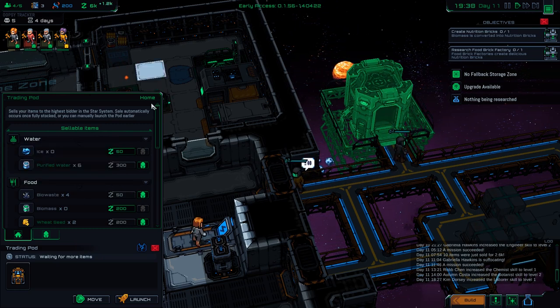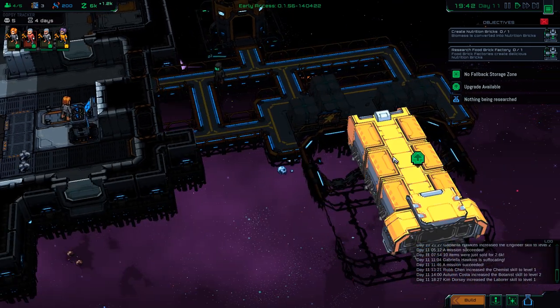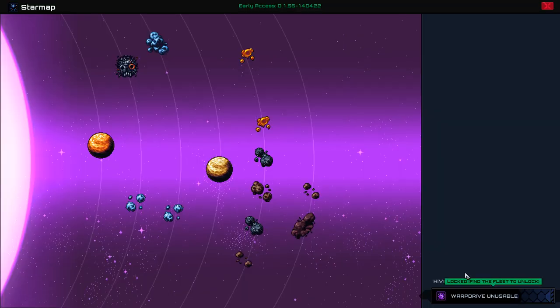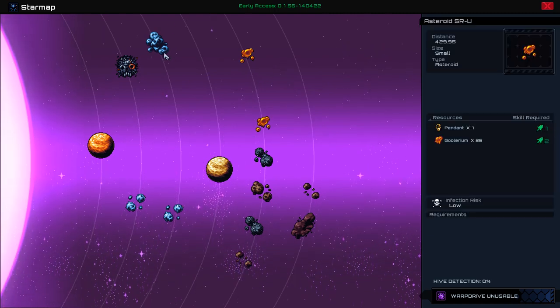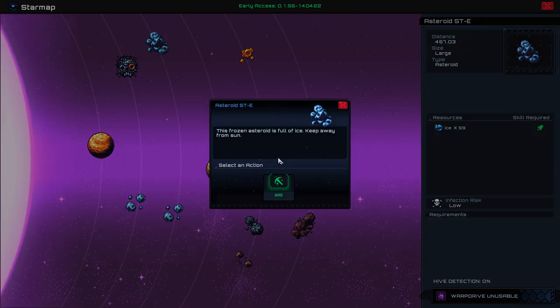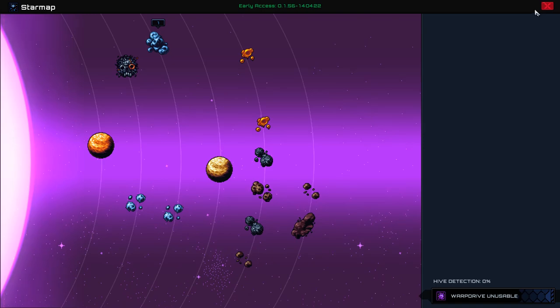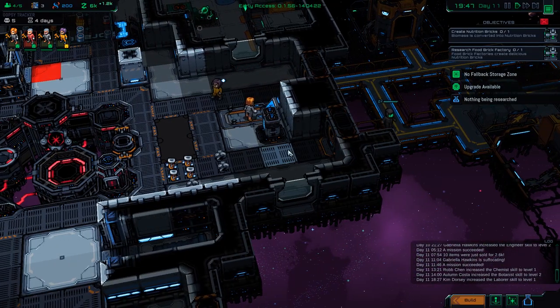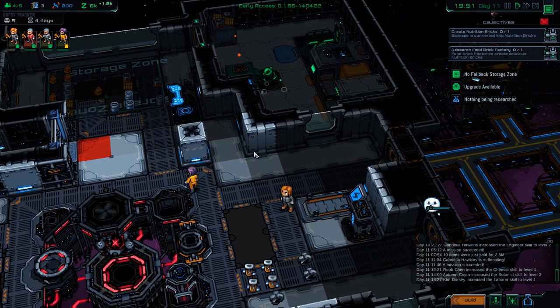It's not like we're making a ton of money right now, but money is coming in. One thing I did want to do is change what we're doing out in space. We've been mining ore and we've got quite a bit of that. What we could use is some ice. Infection risk is low, hive detection 0% - let's have Kim go out and mine that area, get some ice, and see if we can figure out how water works around here.